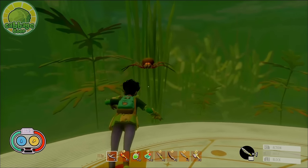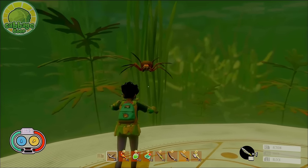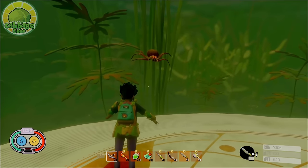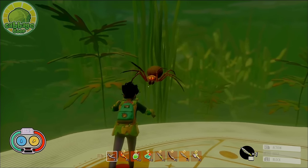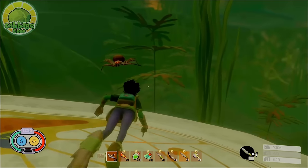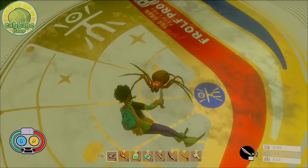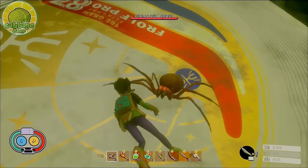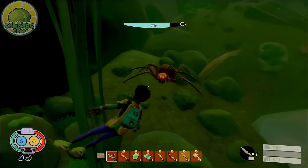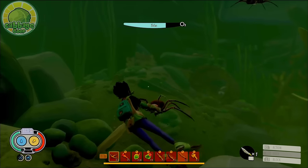It only has one single attack — an overhead lunge. It will growl, raise its front legs, then pounce at the player. This attack has substantial range and is very difficult to avoid, so it's best to block. The perfect block timing is a little tricky — it depends on your distance. If you're close, block the second you see the spider lunge forward. If you're further away, wait a split second until the attack is slightly closer. Once you get the timing down with blocks or perfect blocks, this enemy becomes no big deal.